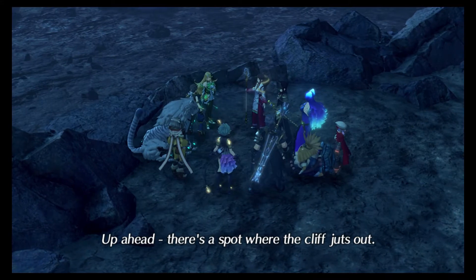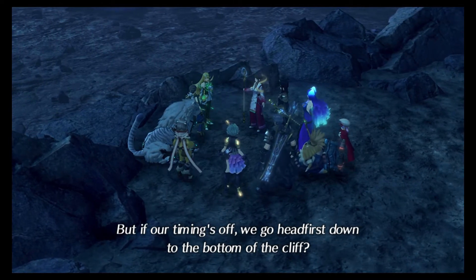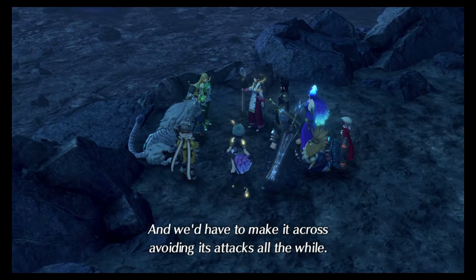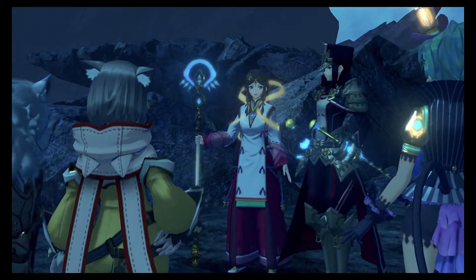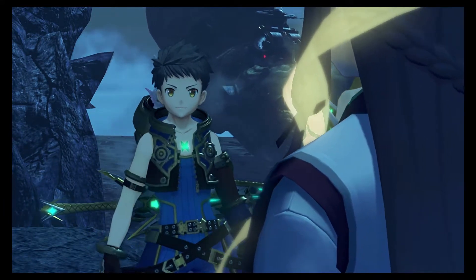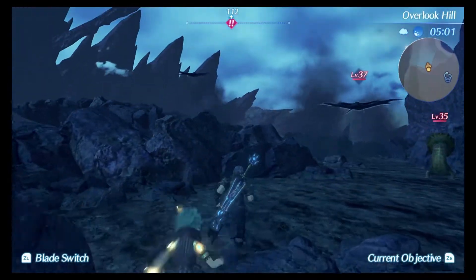Up ahead there's a spot where the cliff juts out. If we can get up there, we'll be able to jump onto its back. But if our timing's off, we go head first down to the bottom. We'd have to make it across avoiding its attacks all the while. I'll stop the titan moving — while it's stopped, you all jump onto its back. Alright then, but you better be careful. And so we know what we're doing — we're hijacking it.